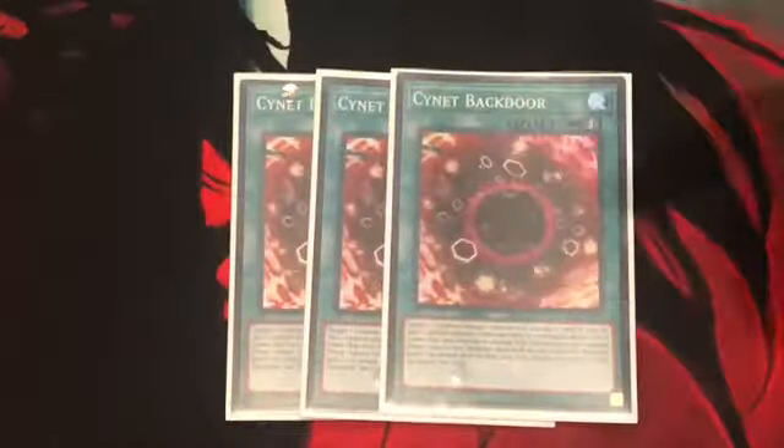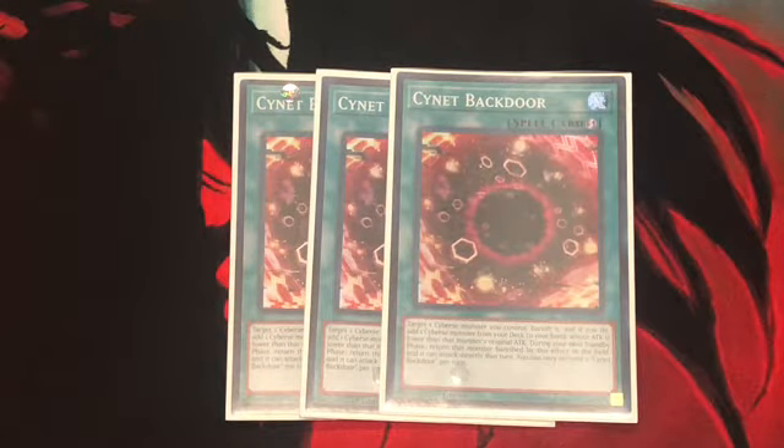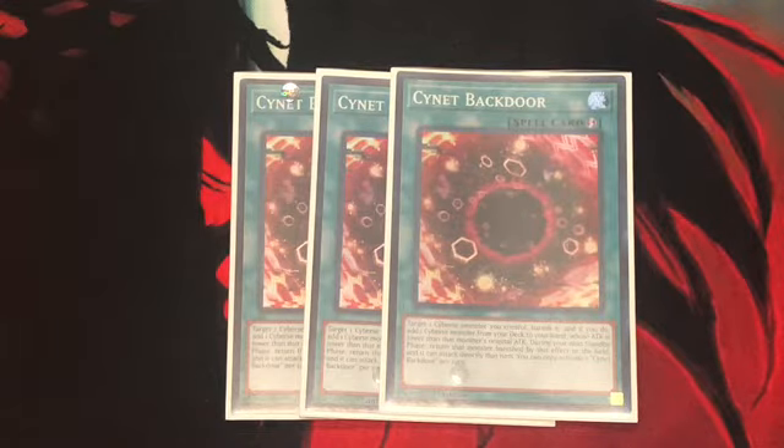For the spells, definitely want to run 3 Cynet Backdoor. Target a Cyberse monster you control, banish it, and if you do, add one Cyberse monster from your deck to your hand whose level is less than the banished monster. Then, during your next standby phase, bring that banished monster back to your side of the field and it can attack your opponent directly — once per turn, like the majority of the deck.